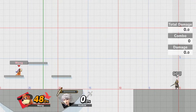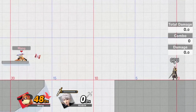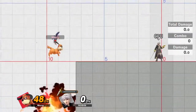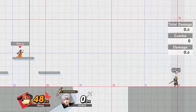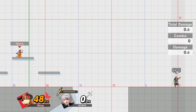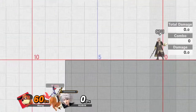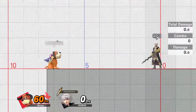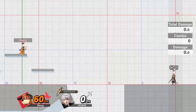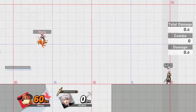Now let's talk about the reason you actually clicked on this video: the can recovery where you blow yourself up. The goal is that you're going to ping the can enough times that you end up in the explosion when it goes off. By getting hit by it, it refreshes your up-B and all that. Back in Smash 4 you pinged it three times, then up-B'd into it. In Ultimate you want to do it four or five times.